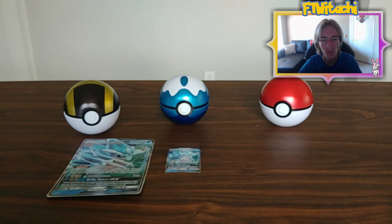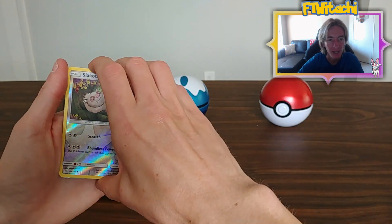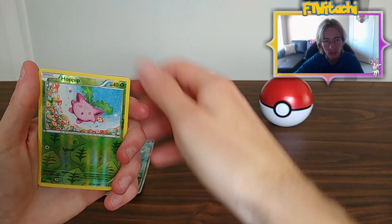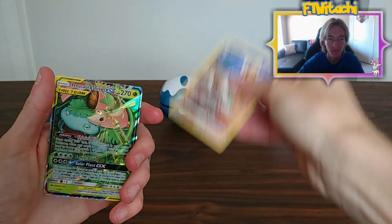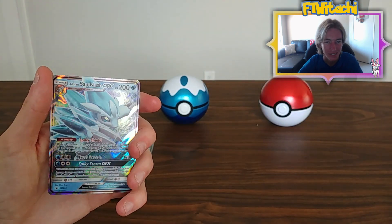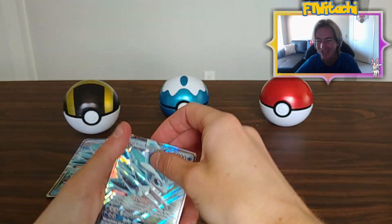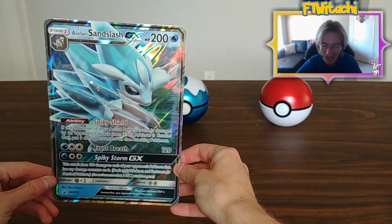Let's go ahead and do our quick recap — we only had four packs but nonetheless: we got a Slakoth Reverse, a Hoppip Reverse, Excadrill Full Art, a Venusaur and Snivy GX, as well as the Alolan Sandslash GX, and of course the Oversized Promo of the Alolan Sandslash GX.